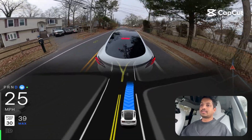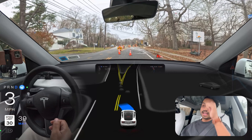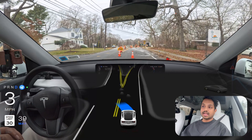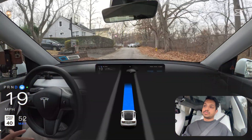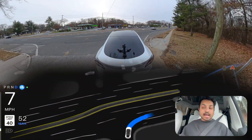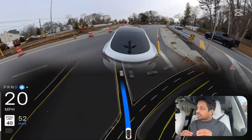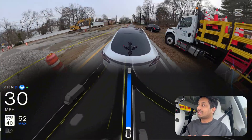Recently, Tesla's AI4 or Hardware 4 car got FSD version 13 and gained the capability of reversing if needed for various situations. But for Hardware 3 vehicles, we don't have it. We're going to test a few narrow roads, unprotected left turns, and some construction areas where AI3 will have a hard time. So let's check it out.